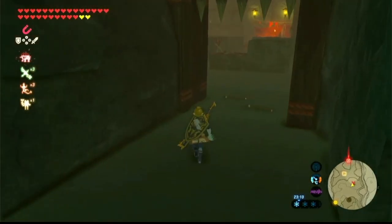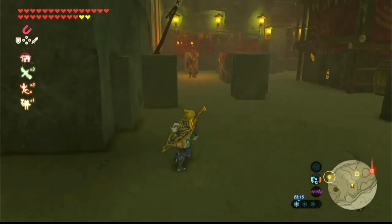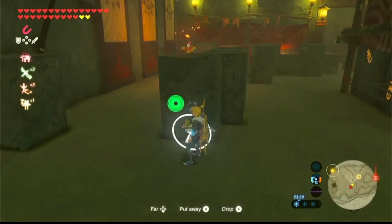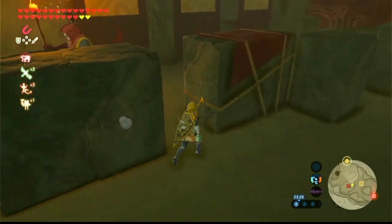Put on some stealth armor so you don't get detected, and be very careful and slow. There's one guy over to the left — go to this middle pillar, drop a banana, and he comes running for the banana. Then go around the other side. That's about all you need to do because the door is over here on the left.